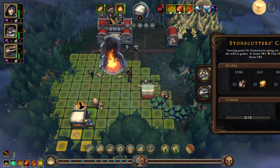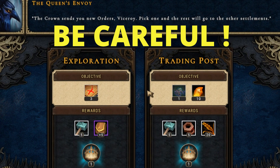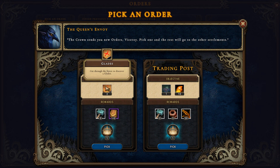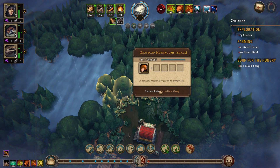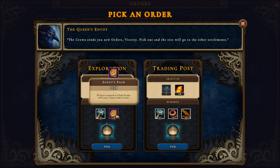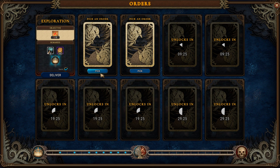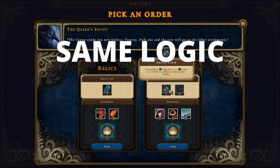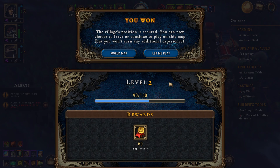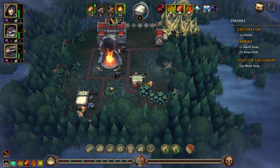Once the stonecutter's camp is finished, add a human and a lizard to work there. Orders are your next choice and you have to be careful. Picking an order depends on whether you are able to deliver the requirements and whether you want or need the rewards. The exploration order is easy to finish because you would be doing that anyway. The trade post is also easy as it is always unlocked and you need that building, but getting the extra amber is costly. The scout's pack reward is a really good boost when completing tasks inside new glades, so my choice here is the exploration order. The point of these orders is that by completing them you gain reputation points, which fill up the blue bar on the bottom of the screen and lead to the mission's completion. On the other side is the red bar — if filled, it leads to losing the mission, which happens eventually if you do not fill the blue bar first.